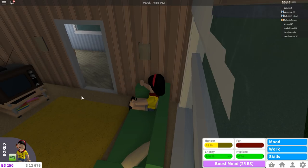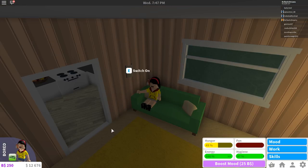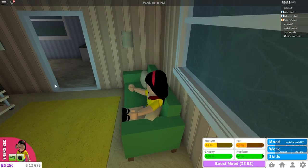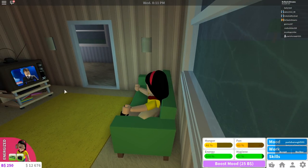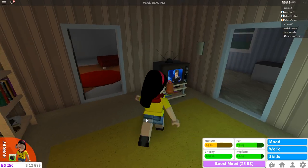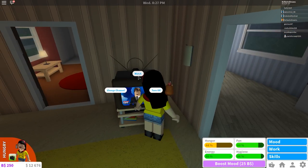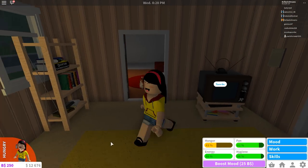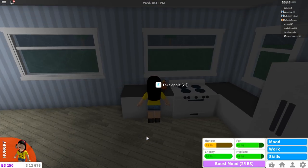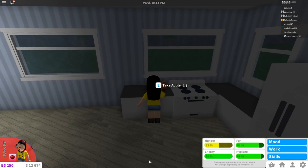So now my energy is at a hundred. I need to increase my fun percentage — your happiness and enjoyment increase by watching TV or playing. Okay, let's watch TV. Sit and watch TV. Honestly though, I'm just watching the news channel, which can be pretty fun, but I would much rather watch cartoons. Is there a way I can change the channels? I guess not. That's enough TV — let's turn my TV off, save energy. My pizza is completely gone, but I got some apples over here, so I'm going to eat some apples.